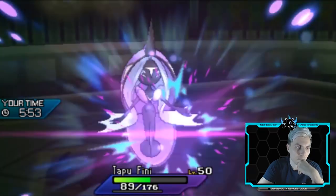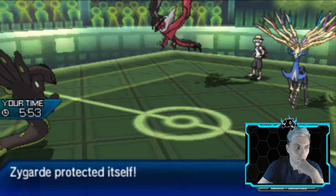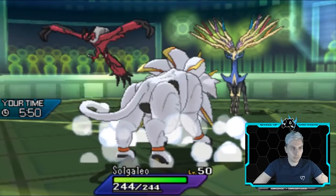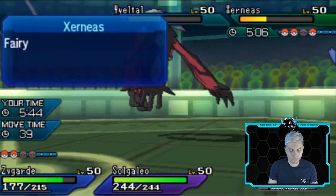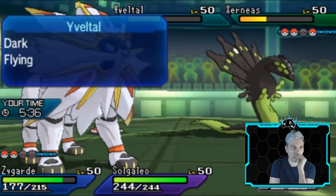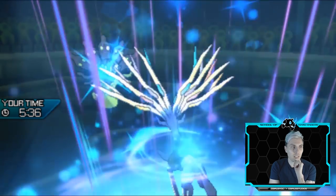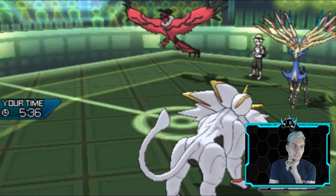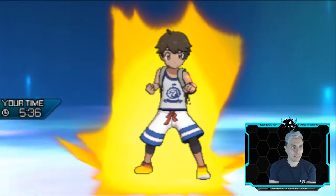It's just Moonblasting there. I mean, that makes a lot of sense. It depends on the speed of this Yveltal - I do think that Sogaleo probably outspeeds this Yveltal. And the Photon Geyser Z-move will be enough to take it down. I'm going to Extreme Speed the Xerneas and go for it, because I think All-Out Pummeling should be enough to take this Yveltal down. We'll get an Extreme Speed into Xerneas. Moonblast - if it's into Sogaleo... it's into the Zygarde. Oh, it's faster than us. Okay, that seals the deal. But we will take down the Yveltal at the same time.